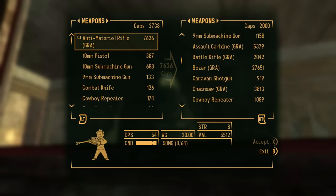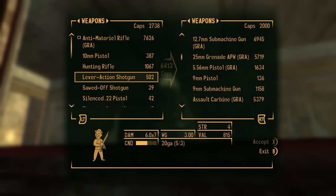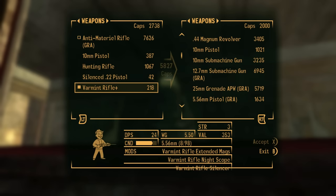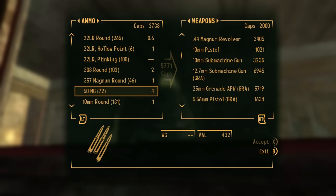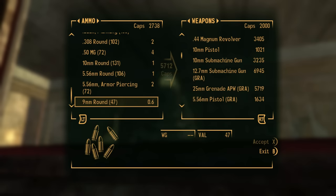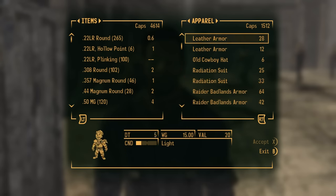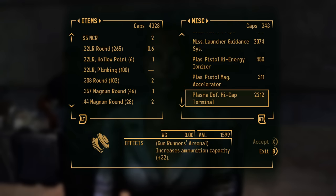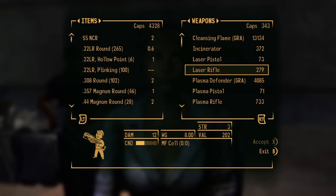Last stop before Vegas was naturally the Gun Runners. Even if I were to sell everything I owned I wouldn't be able to buy the anti-material rifle, and the anti-material rifle's suppressor doesn't make it completely silent like the .22 pistol or varmint rifle — it just lowers the sound, meaning using it in close quarters would still cause me to be spotted. It will still be very good for long range and its explosive rounds can make dealing with small groups laughable. I searched all the vendors including Blake at the Crimson Caravan and the Van Graffs and was never able to find a scope for my hunting rifle — spoiler alert, I never did.